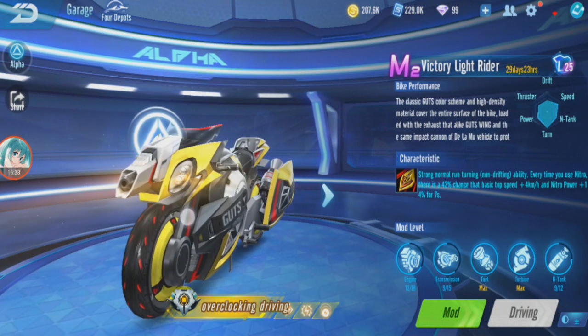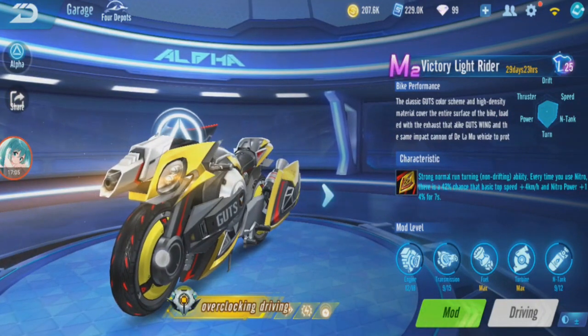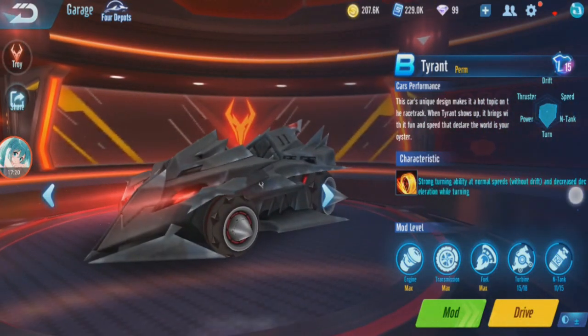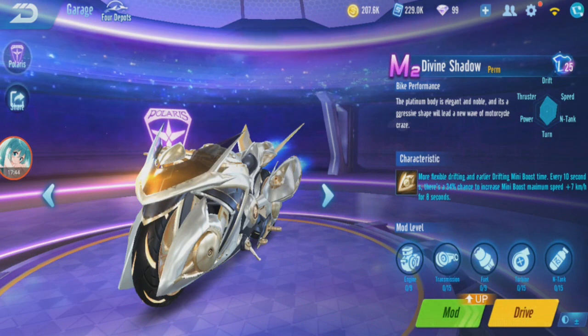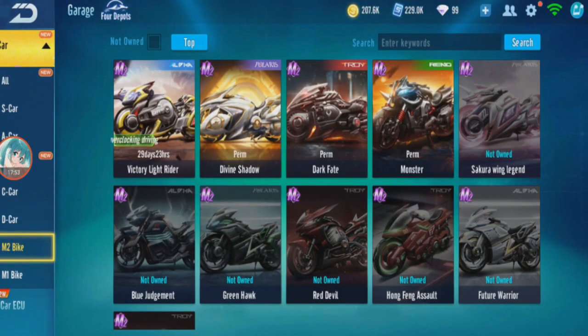Is it worth it to buy? If you guys like to use motorbikes, I guess it is — but for me, even though I have three bikes, I don't use them. I won't go for it, but if you use bikes and prefer strong turning, this is a good bike. It's a bit like B car. Tyrion has strong turning — something like Tyrion, but Tyrion is even better with no deceleration while turning. These two bikes are totally opposite: Divine Shadow is more drifting, Victory Light Rider is more turning. I'll stick with my Divine Shadow, even though I'm not really using it either. I'll stick with A cars over bikes.